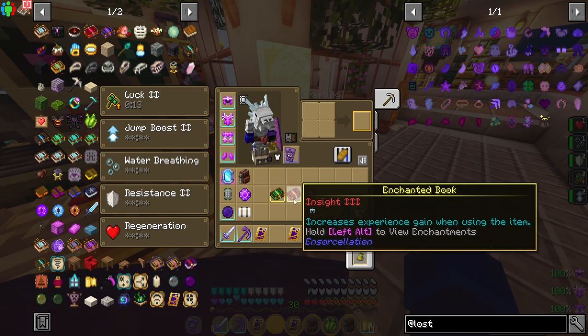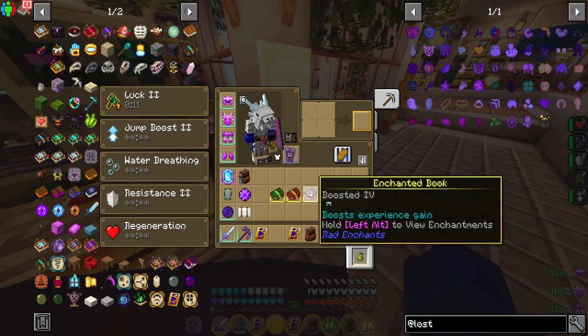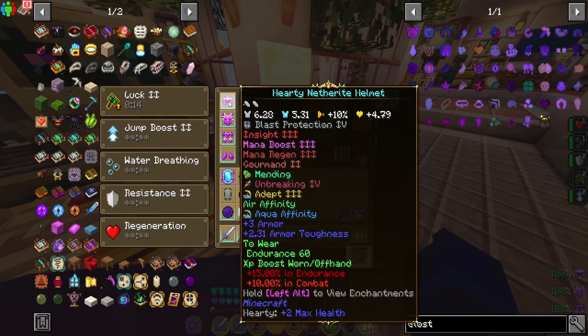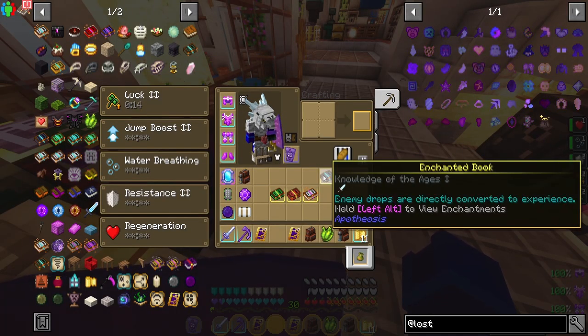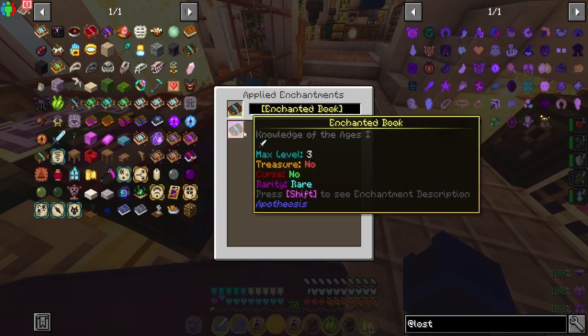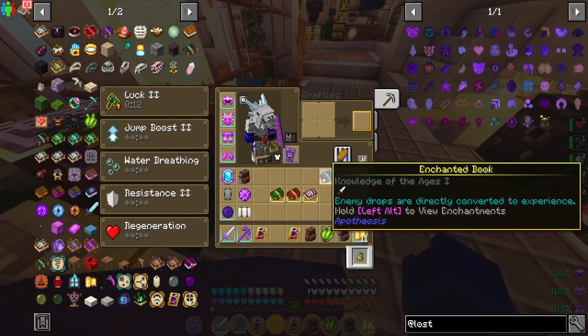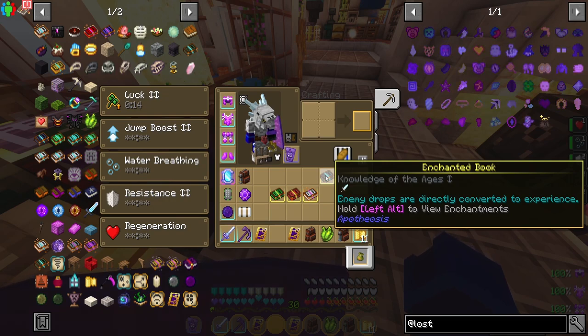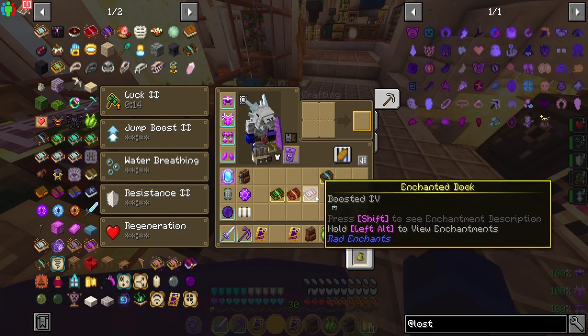The second enchant is Insight, which increases XP gain when using the item. This one goes on your helmet. The last one is Boosted — it just says boosted experience gain, and it also goes on your helmet. It should boost your XP a lot. There's also another enchant called Knowledge of Ages. The reason you probably shouldn't use this one is because it converts enemy drops into actual experience. It goes up to level 3 and it's pretty hard to find. This is probably more for endgame when you don't care about enemy drops and just want even more XP. But if you actually care about drops, you want to be using only Sage's Blessing, Insight, and Boosted.